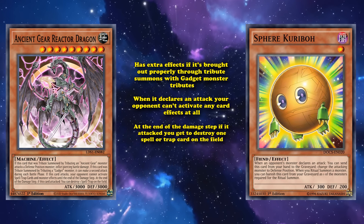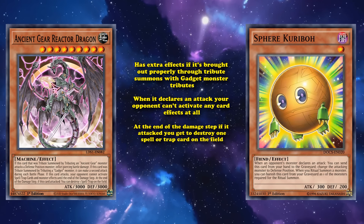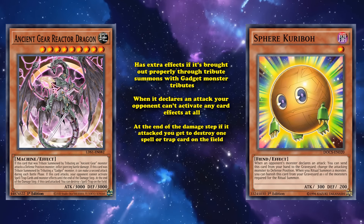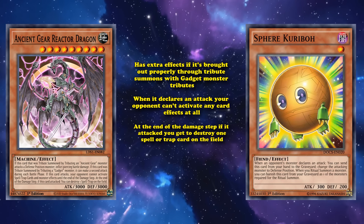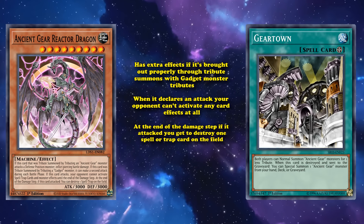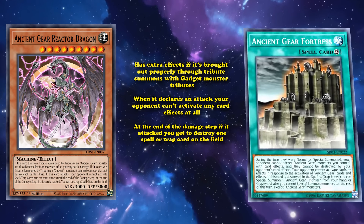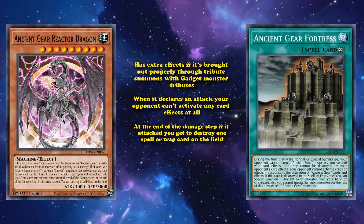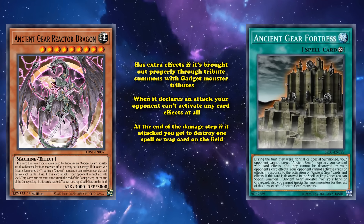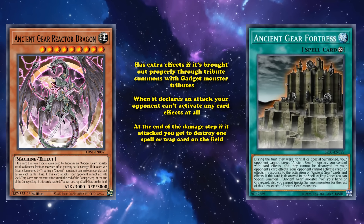Also at the end of the damage step, if it attacked, you get to destroy one spell or trap card on the field. Not only does it have more protection than the original, it also allows you to gain advantage from attacks going through by popping back row — or destroying additional copies of Gear Town to special summon another copy of Reactor Dragon from your deck, or destroying Ancient Gear Fortress to special summon copies from your graveyard. So a single Ancient Gear Reactor Dragon could allow you to bring out the other two copies by destroying your own cards.